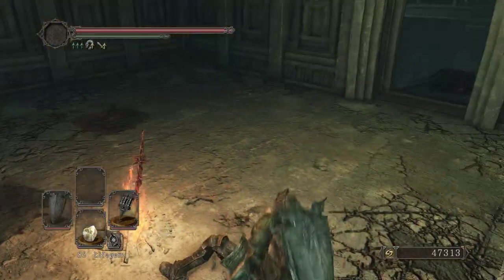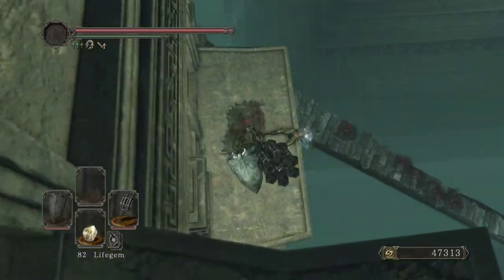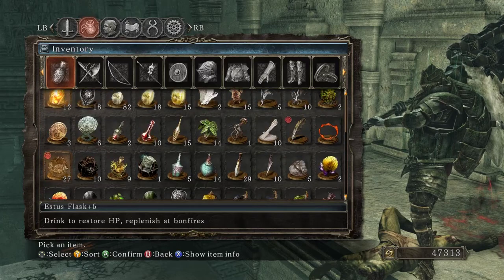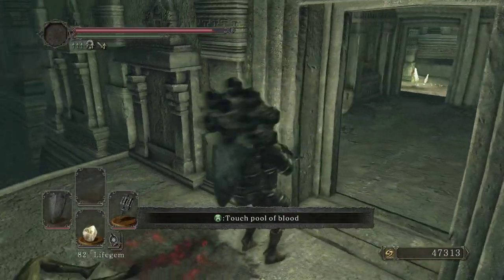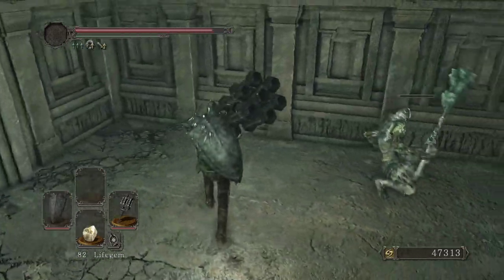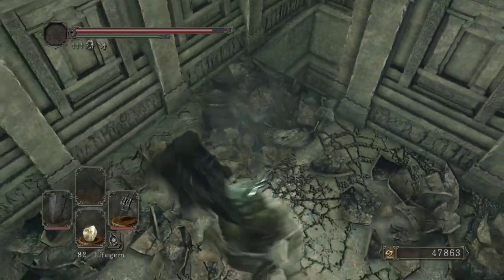Tower of Prayer. Dried Root - is that new? 'Root of a perennial herb native to the south, restores HP for an extended duration. Wild animals abhor the pungent odor of this root, but clerics on pilgrimage are keenly aware of its powerful medicinal effects.' It looks like a mushroom - similar effect to Elizabeth's mushroom. There was a lot of use for mushrooms for people who traveled, like in real life.